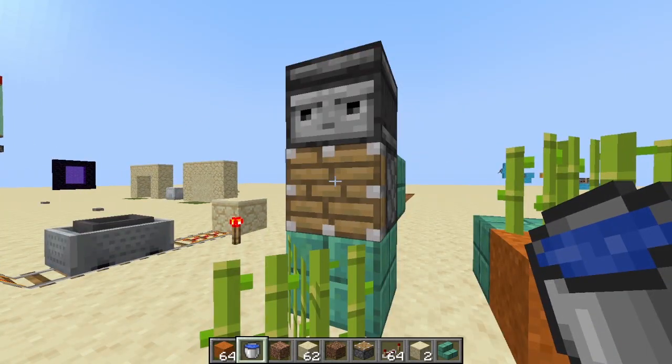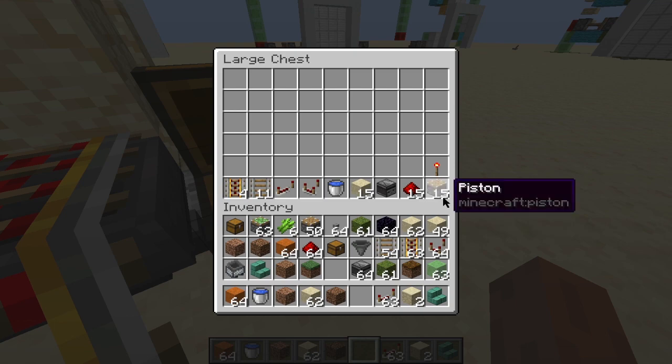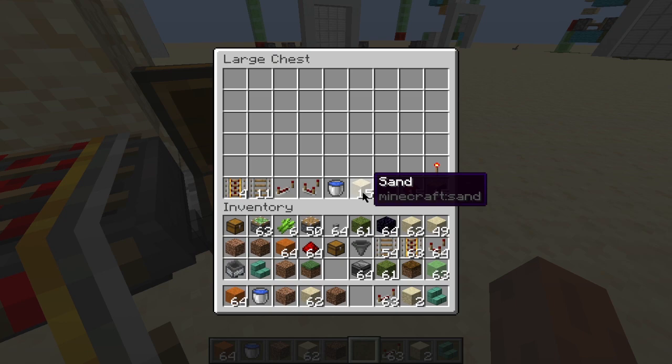Each module is going to be 15 blocks, so these are the basic supplies you are going to need. For each module you need 15 pistons, 15 bits of redstone dust, one observer, 15 sugarcane-plantable blocks — for example sand, dirt, or grass — and a whole lot of other supplies.